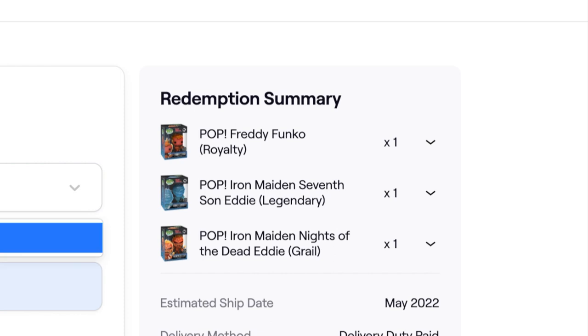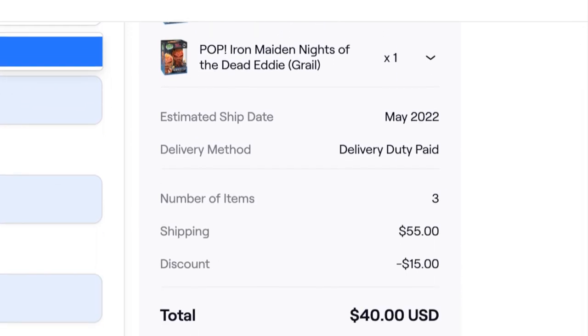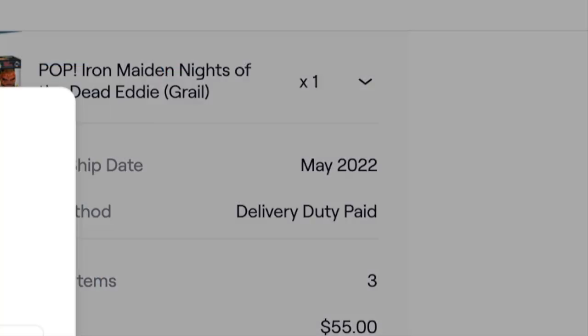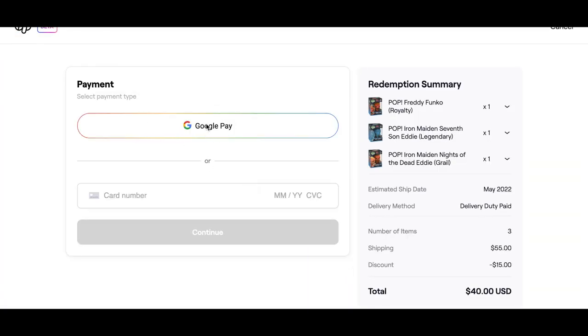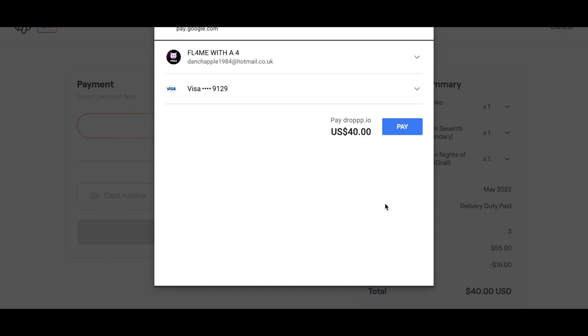All my details are in. It's saying 'Select an address — choose the best address for your location.' They're pretty much the same so I'll go with that. I can just Google Pay it, so that's fine. We'll pop that through and pay.